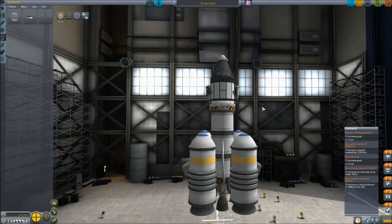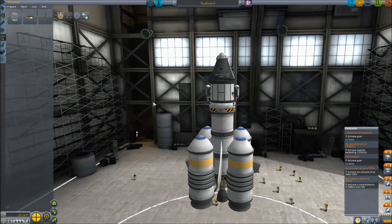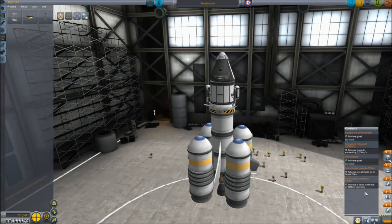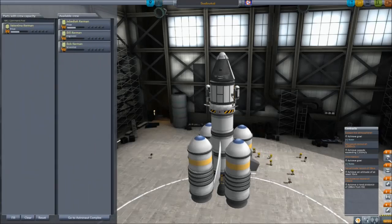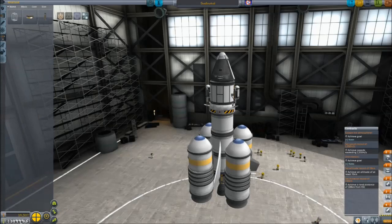Hey everybody, Asher here, back with more Kerbal Space Program, where today we're going to be diving back into career mode where we left off last time. You can see the requirements here for our mission today. We are going to be sending Valentina Kerman hopefully into space at an altitude of at least 70 kilometers and a distance flight of at least 100 kilometers away. So that'll get us some more funds, and we're doing a little healthy on the fund department, but this is a pretty expensive launch.